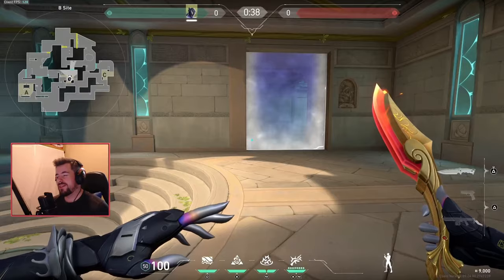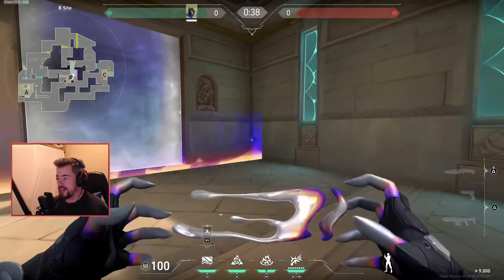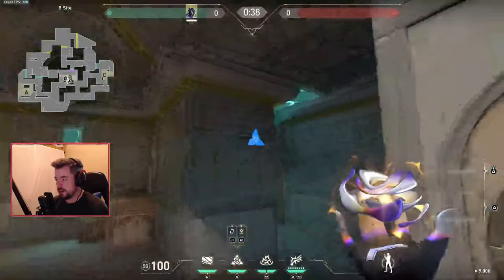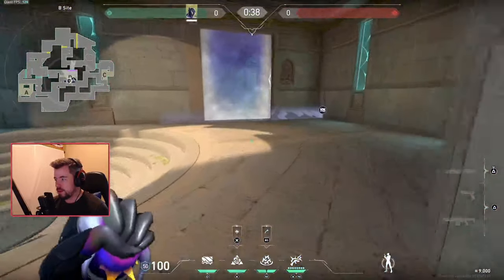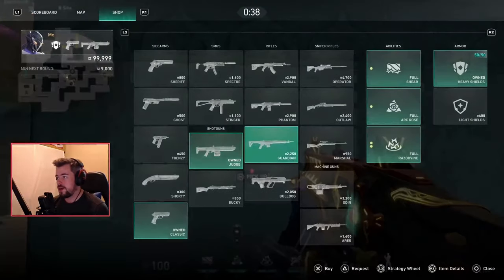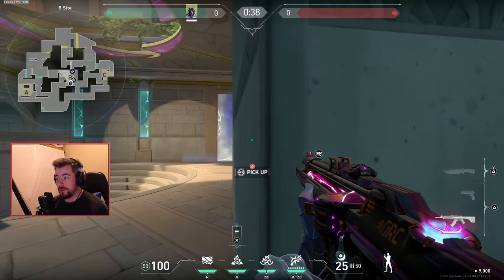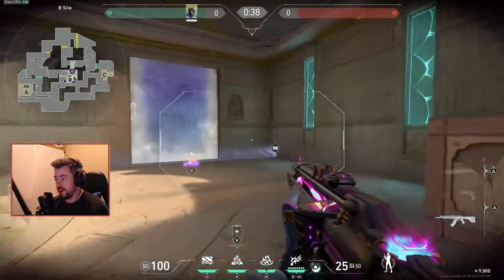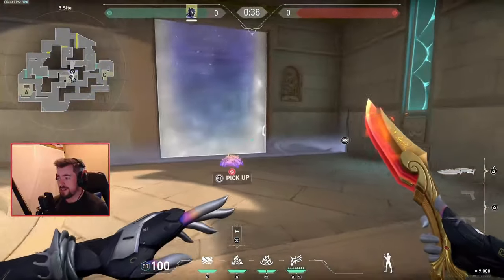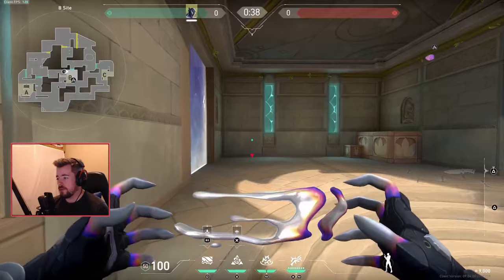On B, there aren't that many good locations — the default wall is pretty much good enough. Throw a flash maybe right here and one slow here. As soon as the wall trips, with a Vandal: wall pops, I pop the barbed wire, pop the flash — maybe one or two kills. However, if this wall placement feels too obvious, you can pull it back just a bit more.